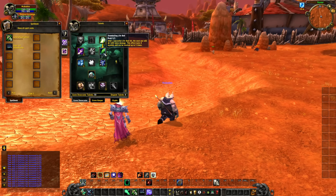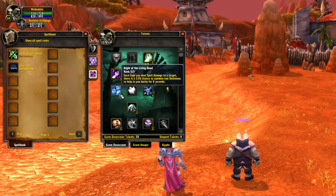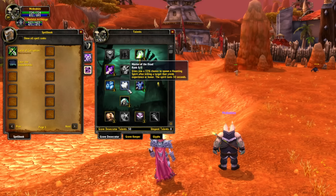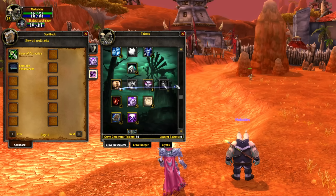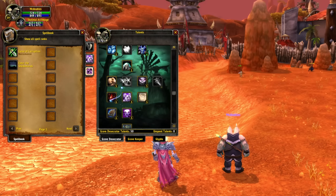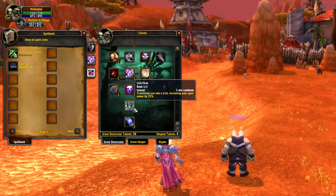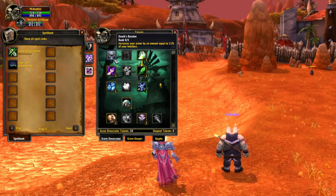Going over some of the new talents: Snowballing Lifebolt — every Lifebolt means the next one does 10% more damage, stacking up to five times. When you deal spell damage, you have a 15% chance to summon two Skellies to help you in battle, so you're constantly summoning new guys. We also have hit chance talents, Master of the Dead — when you kill something, you summon a Haunting Spirit. A lot of these talents scale with total Intellect. Acolytes increases your pet's attack power by 20% of your Stamina. There's also one that increases your spell damage by an amount equal to 25% of your Intellect.